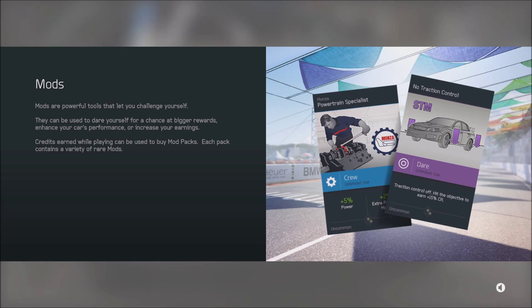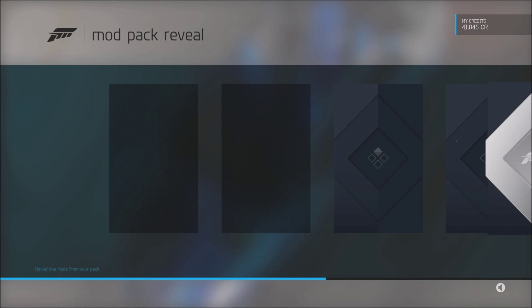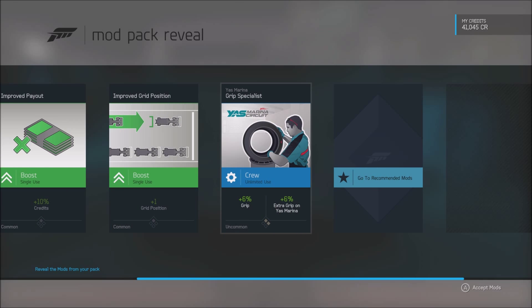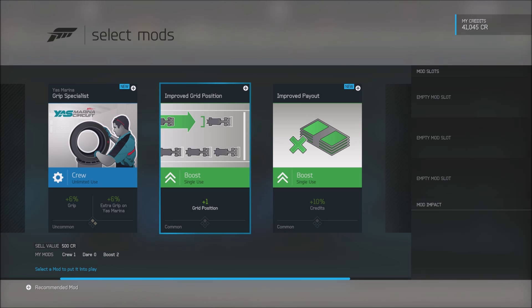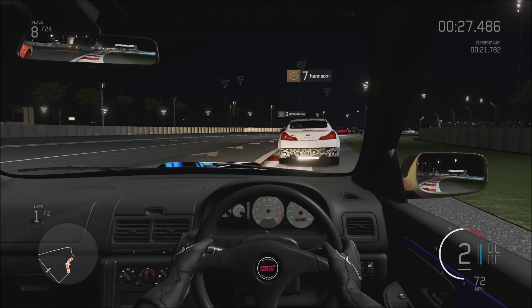Some mods give you different perks on different tracks. The one briefly showing the Yas Marina Circuit gives you about 16% more grip. At the very beginning you get a starter pack, and you get to see all the options — extra cash if you finish well or finish the race, and improved grip position. You can only have three mods at the beginning. It's a good change they've made, though whether it works online I won't know until the full game comes out, as there's no online in the demo.